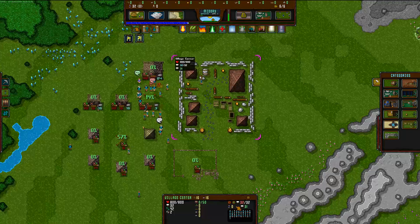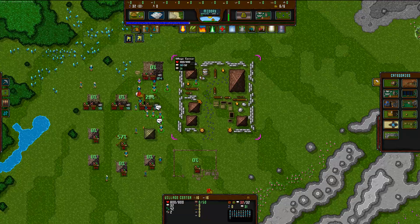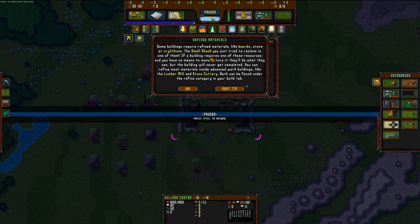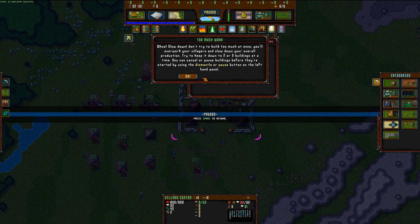There's a building queue priority. We should probably put all of our dudes to work. Problem panel: no harvested food, too many buildings are under construction, and 26 villagers are homeless. Some buildings require things like boards, stones, or crystals — the small shack we tried to build is one of them. So we can't build non-peasant housing yet. You can refine most materials inside advanced work buildings like lumber mills and stonecutteries. And the tip says: slow down, don't try to build too much at once — try to keep it down to two or three buildings at a time.